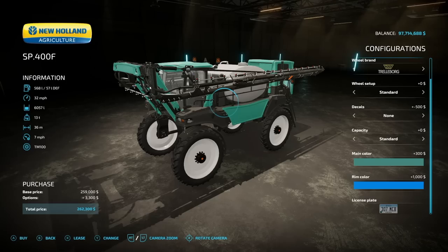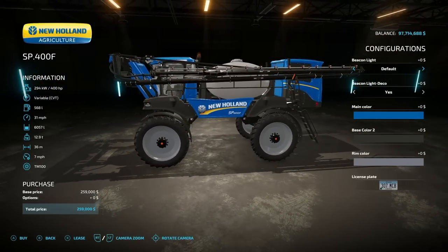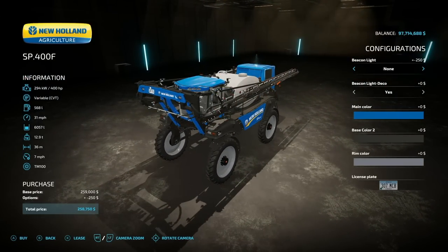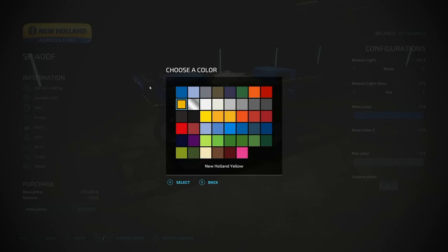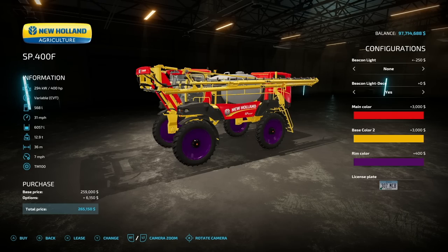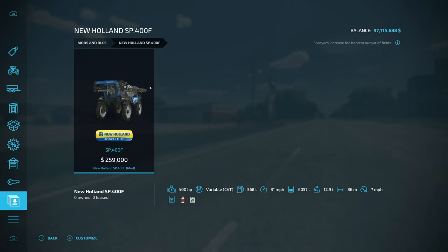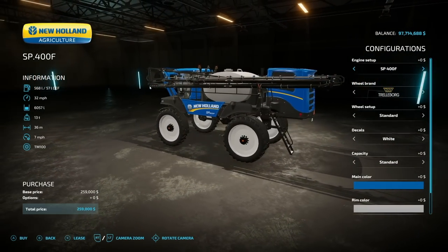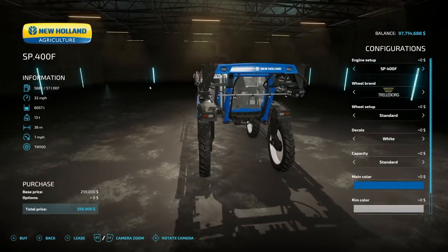The original SP.400F has been out a long time and has gone through two updates — it already has main color, base color, and rim colors, plus beacon and decoration light setups. These are basically identical options but there are more of them here. It seems odd that something with just two or three extra changes to the exact same model would come out perfectly timed after the original.